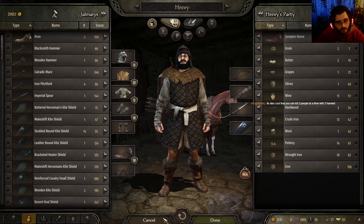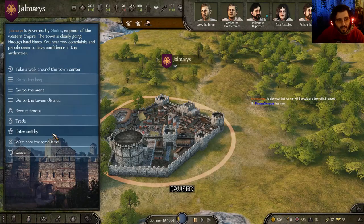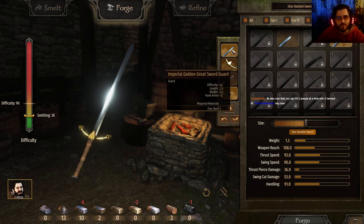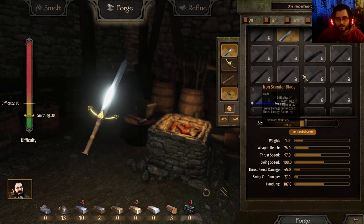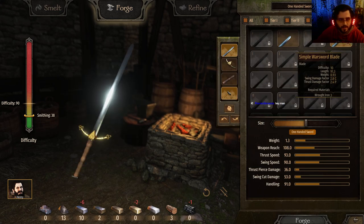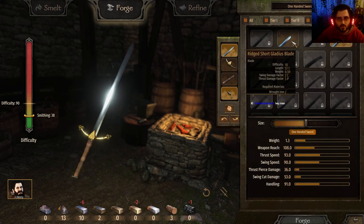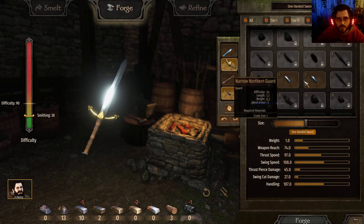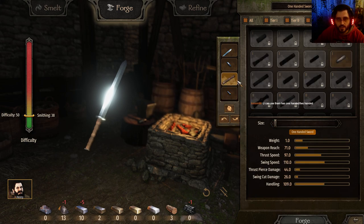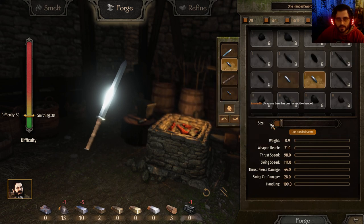Simple war sword. Let's go with that. Shortest thing ever. We'll see how it feels. Weight — weapon reach 65. Thrust — 24 cutting damage, 110 handling. Please don't reset the settings I've just selected. Oh thank God — it did not forget it.